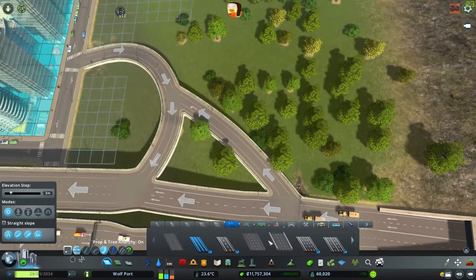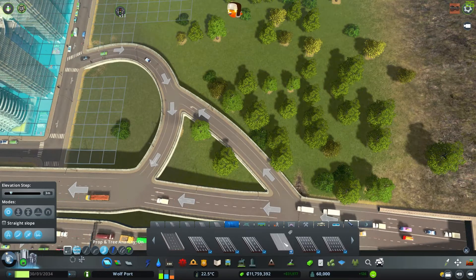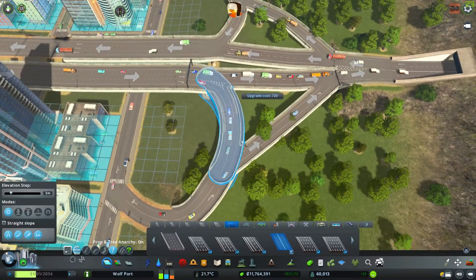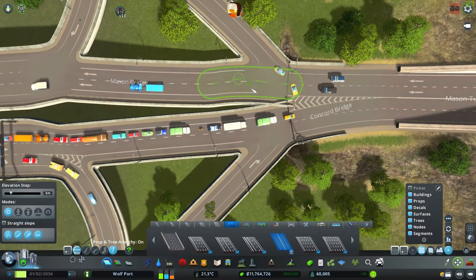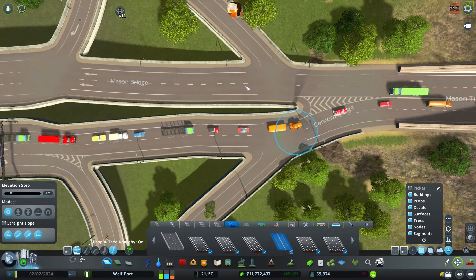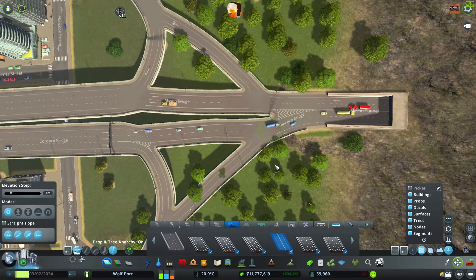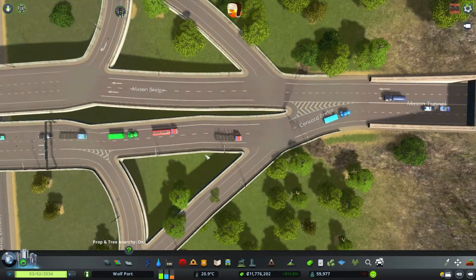We will have this — two lane. We will upgrade here like that, and upgrade this one like that. Then we need to also fix this a little bit here and make sure that people don't drive like that. Not that many people, so I think that will be fine. Then we will see if the traffic gets complicated here later.